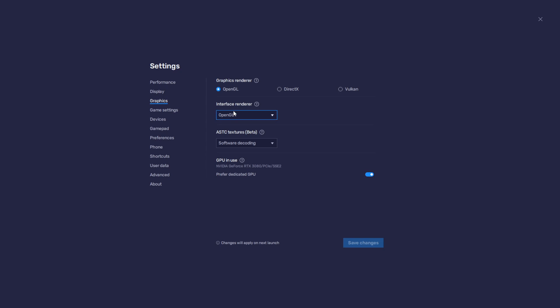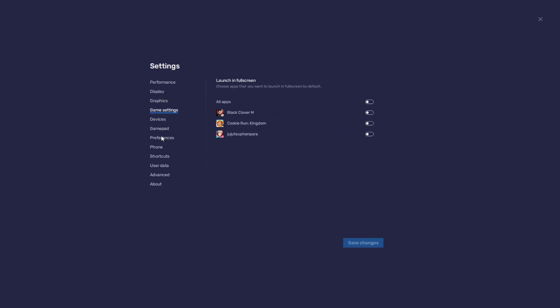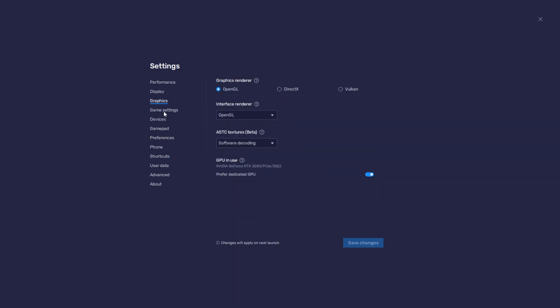My PC is a bit higher end, so settings may differ for you. I also have software decoding enabled. These are the main settings I use. There's not much else to go into here — just try out these settings, see how they work for you, and you'll probably be safe.